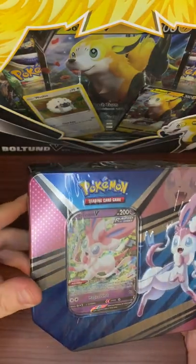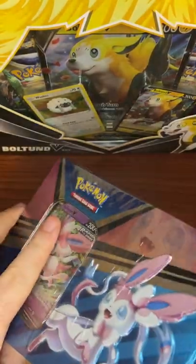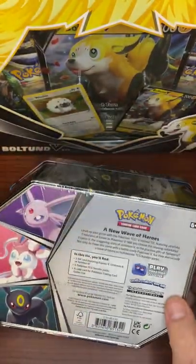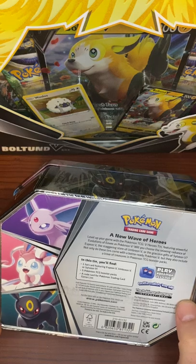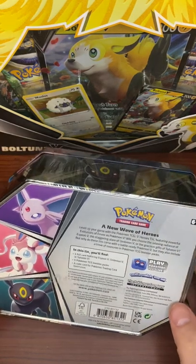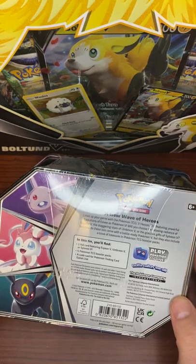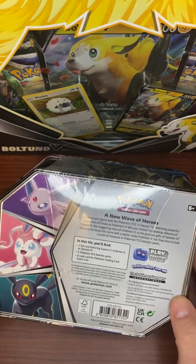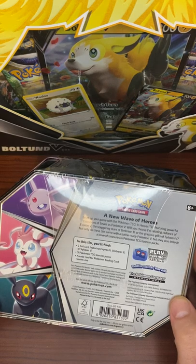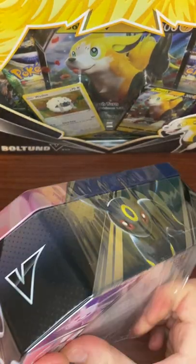You see that promo on the front there if I can get rid of the glare. I also picked up the Umbreon today and I had a shot at the Espeon too, but I like the thrill of the hunt so I left it — hopefully we can come across it again. There you see our three Eevee-lutions on the back there: Espeon, Sylveon, and Umbreon. So in here it's one foil card featuring one of those three — obviously this is a Sylveon — five Pokemon TCG booster packs, and a code card for the training game live. We'll see if we ever see that.